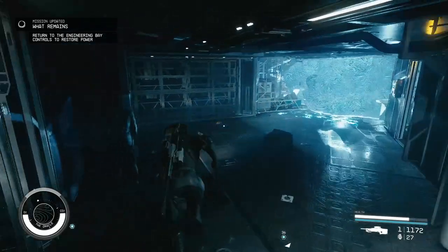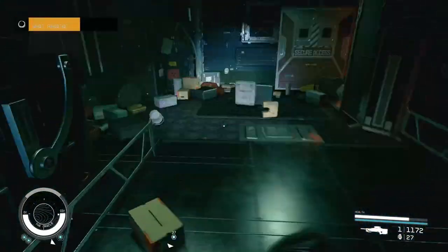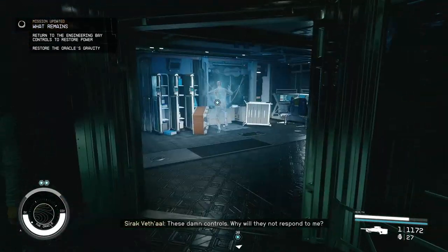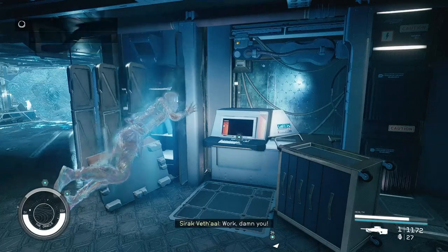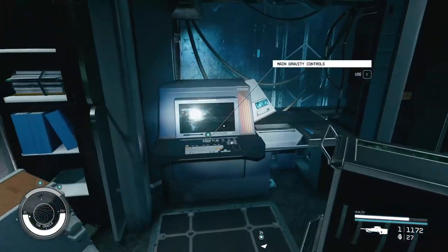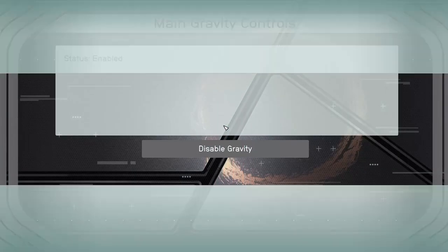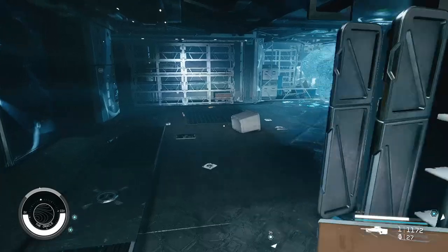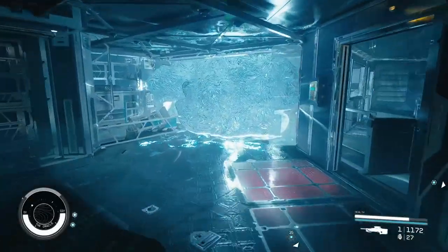Return to the engineering bay controls to restore power. We can come out of third person now. These damn controls — why would he not respond to me? We can disable the gravity again. Well, we don't want to do that. Bloody hell. Why is it still showing up? We've restored Oracle's gravity.